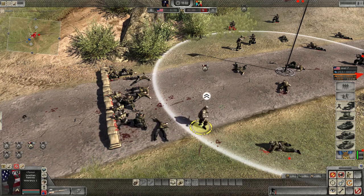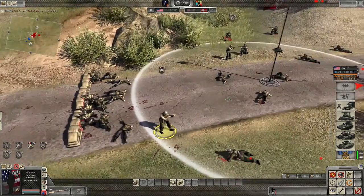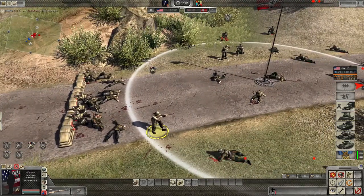You can see an icon appears above its head — this indicates a level has been gained. On the bottom left-hand corner, just underneath his name, it tells you what veterancy level they are.